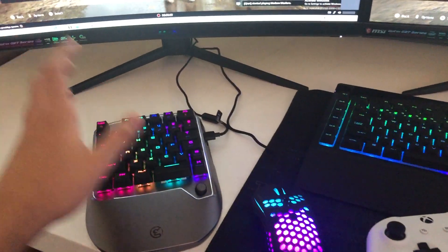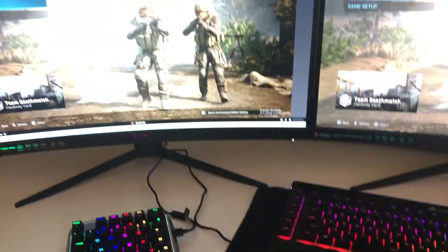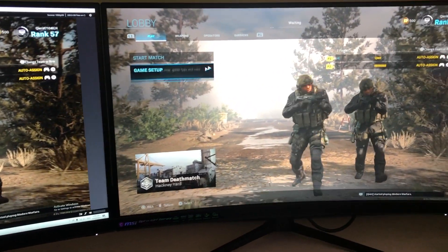Once you connect your keyboard — I have it connected right now with a wireless dongle — what's going to happen is if I move my mouse, the settings will be different sometimes.